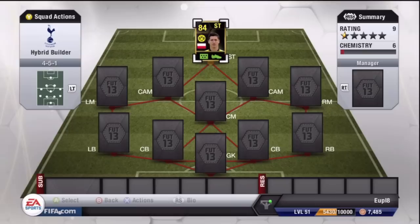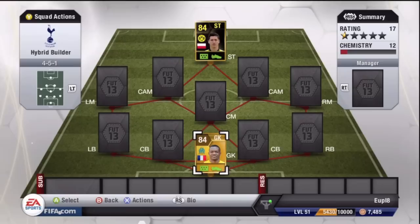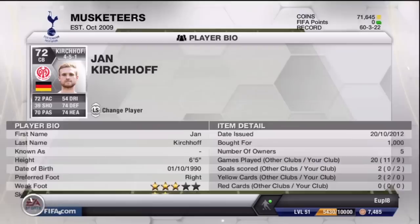The team I built was around the 84-rated Lewandowski, who is a pretty good player, but I'll talk about him in the player review. The goalkeeper I used for this formation was Mandanda — a pretty good keeper. I got him for around 2,000 coins and for being an 84-rated keeper he was pretty solid in goal, though he did let go of the ball on crosses.